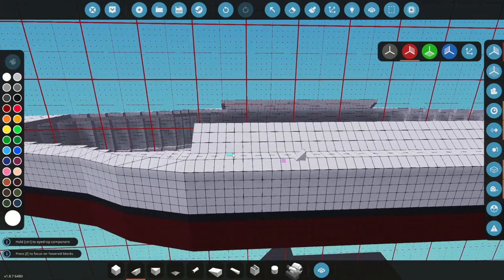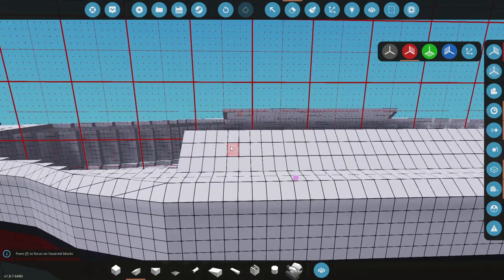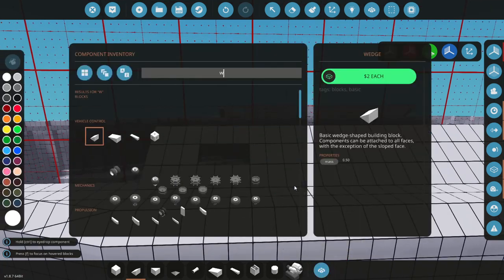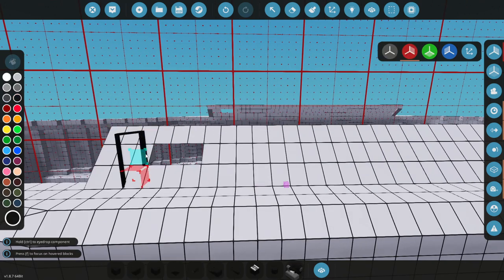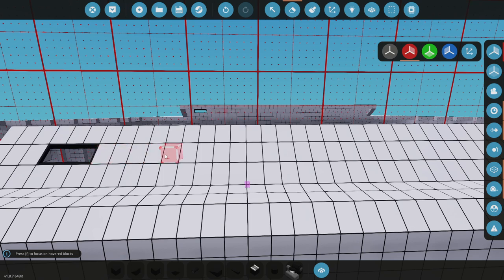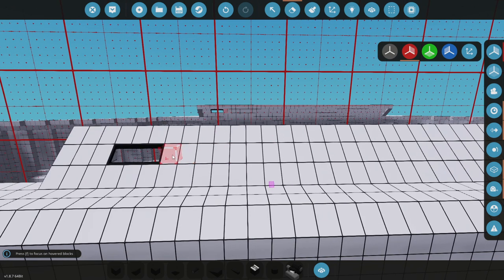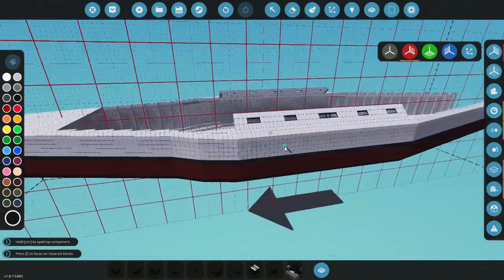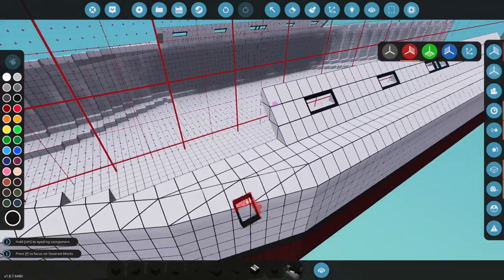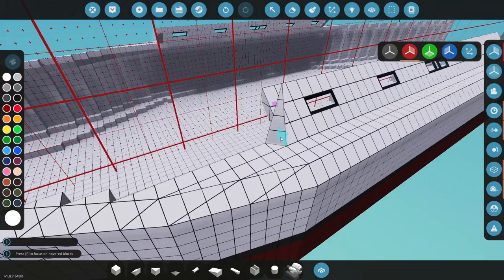I'm now going to add some windows to this, because I think it'd be kind of cool. There we go — let's delete those and get ourselves some actual windows. This one's going to go right here like this. We're then going to go across about six and do it again, and I'm going to do this until we hit the back. So far so good. It's not really what I wanted, but sure, we're rolling with it.